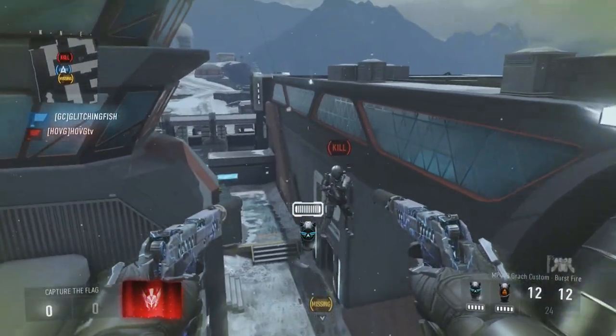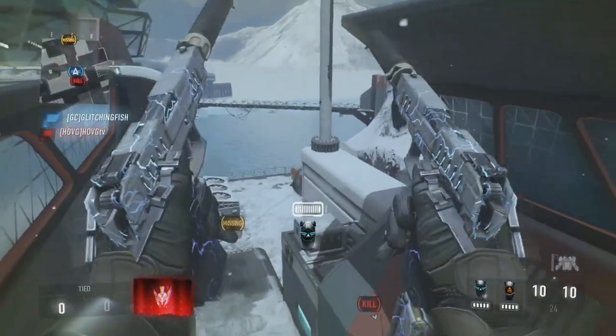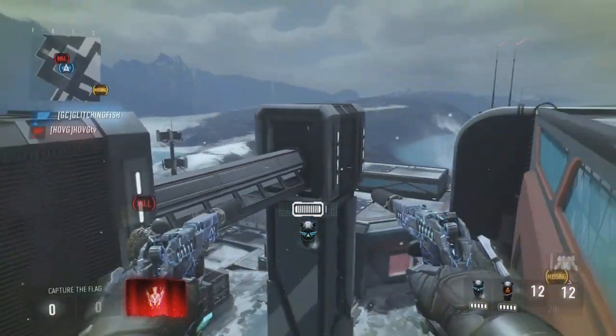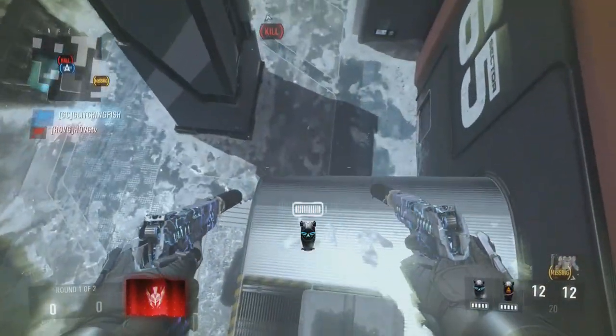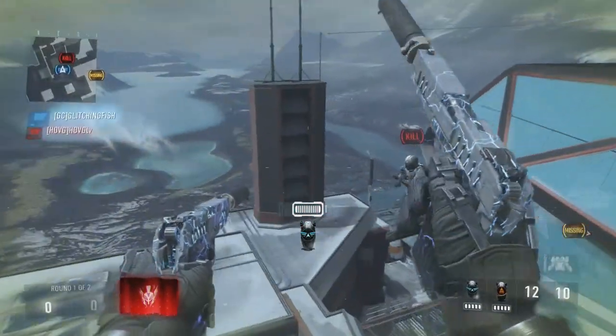Pretty much, in order to do the glitch all you want to do is make sure to jump up, and while capturing the flag, make sure you're in the hover position as seen. I did see some other people on YouTube doing this glitch, but they didn't really move the flag the way me and my man GlitchingFish are moving it.